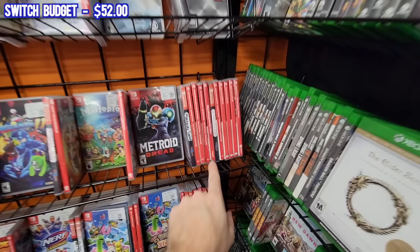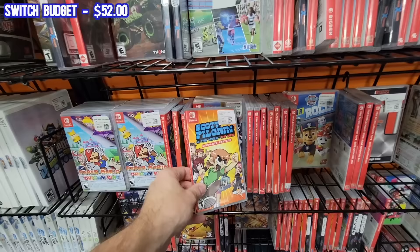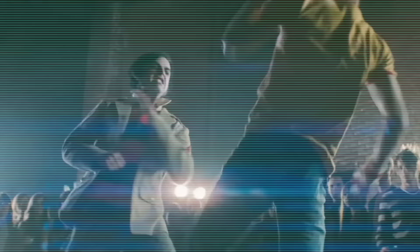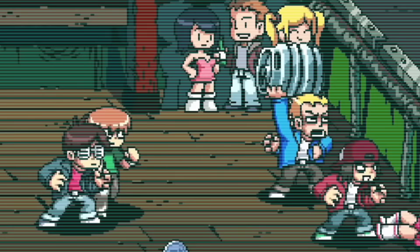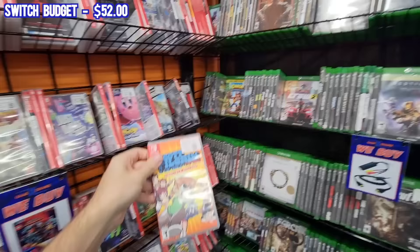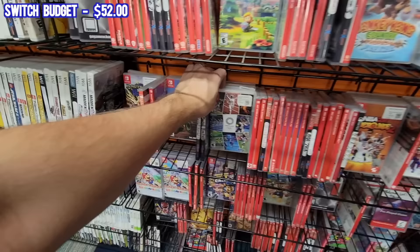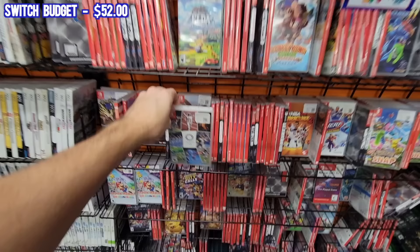Looks like this one — you can tell by this thing on the spine — is actually European. I don't think this is actually rare though. Scott Pilgrim vs. The World, Limited Run number 94. This is actually a really strong contender for me because I love the Scott Pilgrim vs. The World movie, and I think this is like a retro style side-scrolling beat-em-up if I'm not mistaken. The only downside is it's $50 so it would take up the entire budget. We'll put you to the side for now. It's also always an option to go for a bunch of cheaper games, but honestly I feel like that's probably a better strategy for when we have a lower budget.